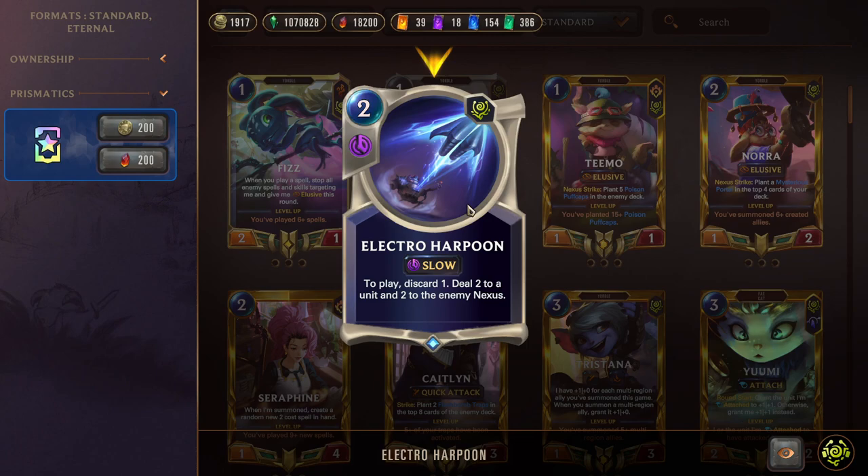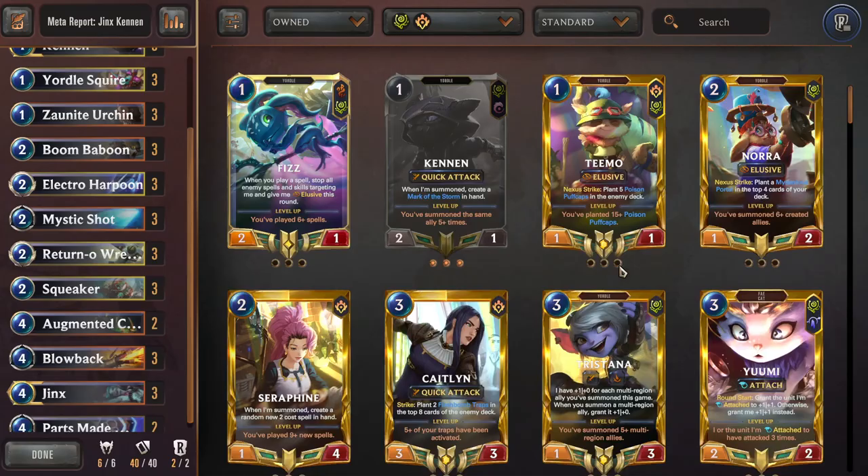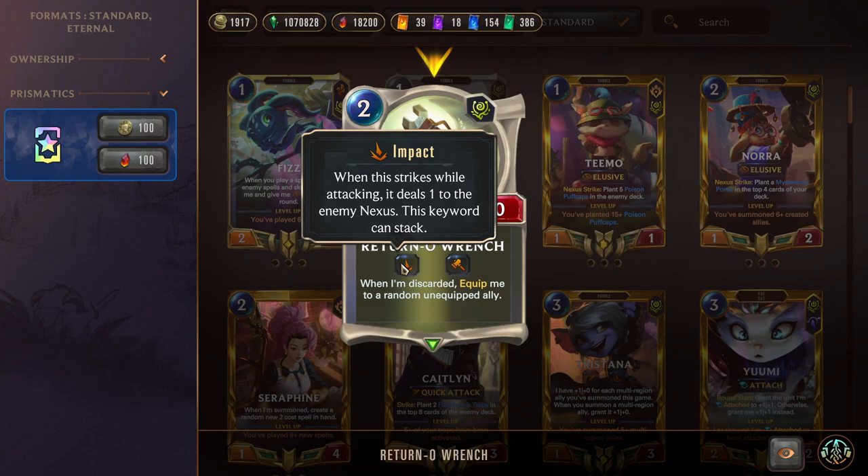Electro Harpoon is a discard activator — discard one and deal two to an enemy unit and to the enemy Nexus, so we basically get to cast Mystic Shot twice. It is Slow speed, so keep that in mind, but Slow speed Mystic is pretty good especially when we get to double dip on the damage. Speaking of Mystic Shot, we do run three of those. Next we have Return-O-Wrench, which is basically why this deck has the Bandle City identity — it's a pretty cool weapon that is also a discard synergy card. When discarded, equip me to a random unequipped ally, and it has Impact. One free Impact is pretty nice, and when the unit dies this card goes back to your hand and can become a discard target again.